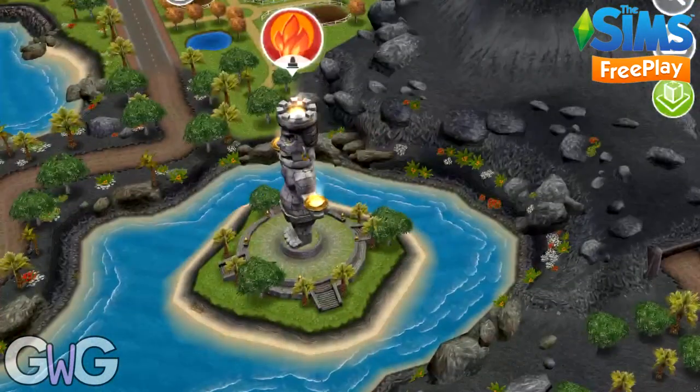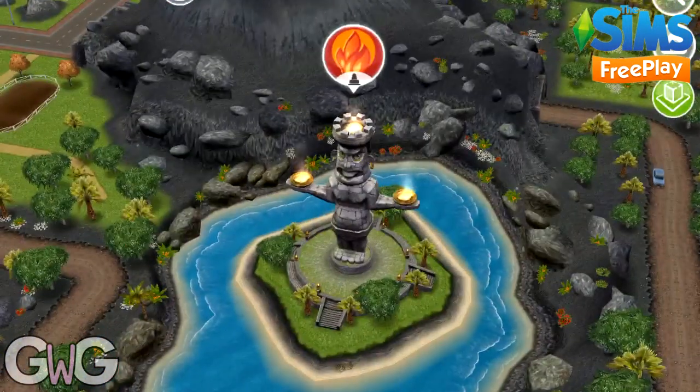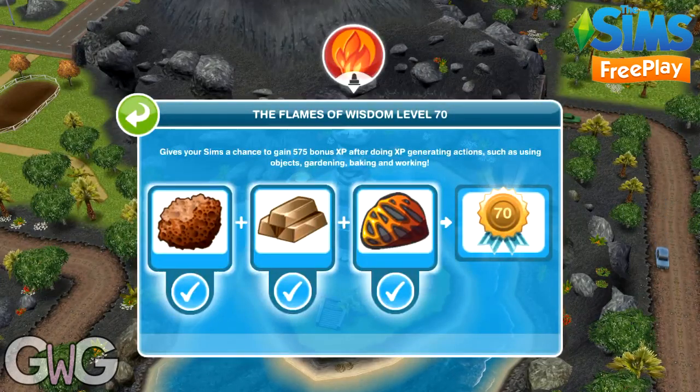The next one is the Flames of Wisdom. This gives you bonus experience points when you use objects, garden, bake, and go to work.